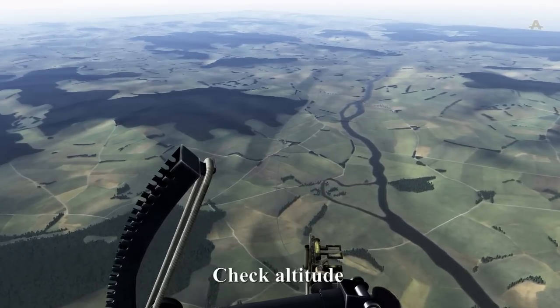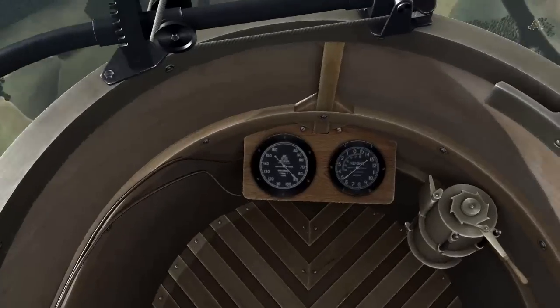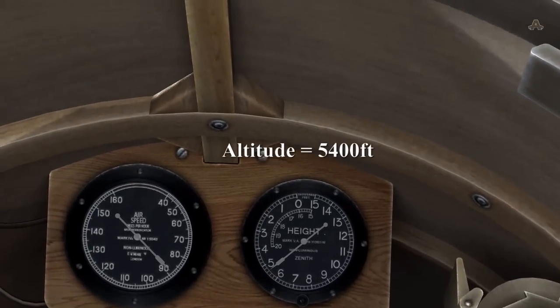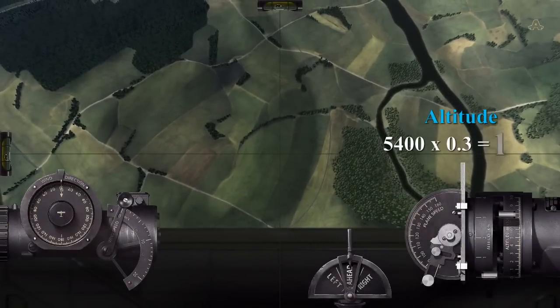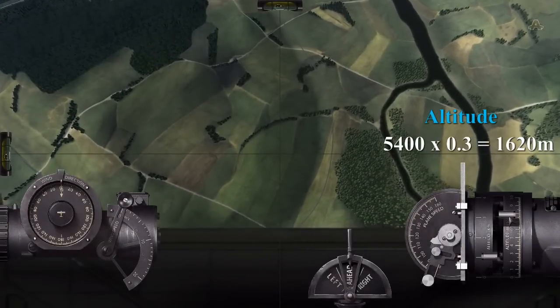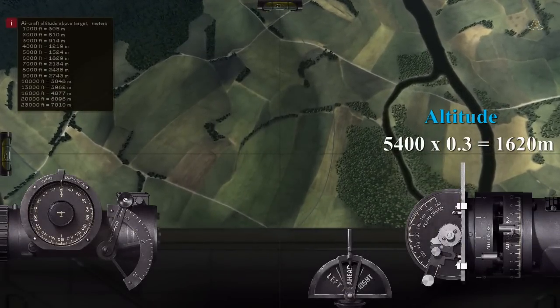Now that we're straight and level, we can look at our altitude — that is 5400 feet. So by converting feet to meters, we times 5400 by 0.3, which is 1620. So we input that on our dial.